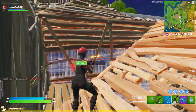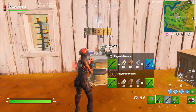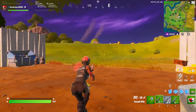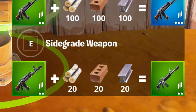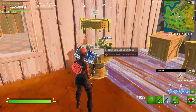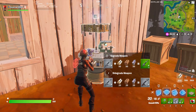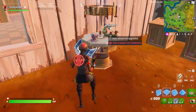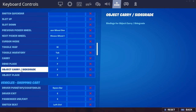On top of that, you can also side grade a Heavy AR back into an Assault Rifle if you really want to. The process is the exact same, meaning you'll receive the same tier of AR and it will cost you another 60 materials. Lastly, in case you have a building structure bound to the default side grade keybind, you will need to change that in your settings. Just go to the Miscellaneous Keybinds, down to the Carry Object / Side Grade one, and change it to something that's not a building piece.